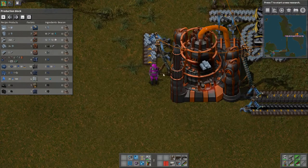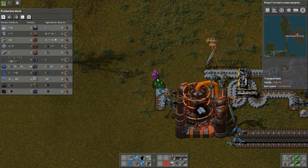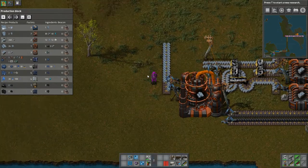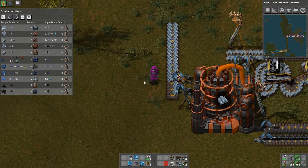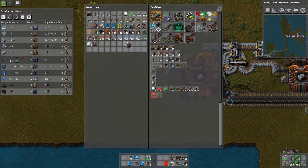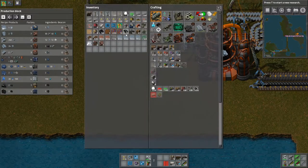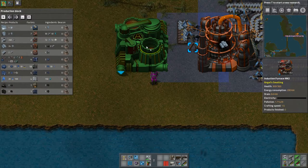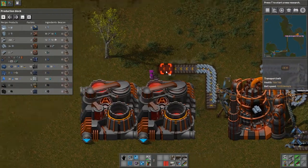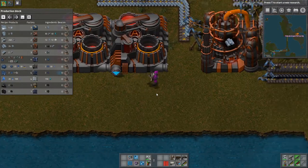I'll go make some more power poles. So here we have iron ingots coming up here. Here are our induction furnaces — I'm going to set up a belt right there. We have two induction furnaces. So there's our induction furnaces.